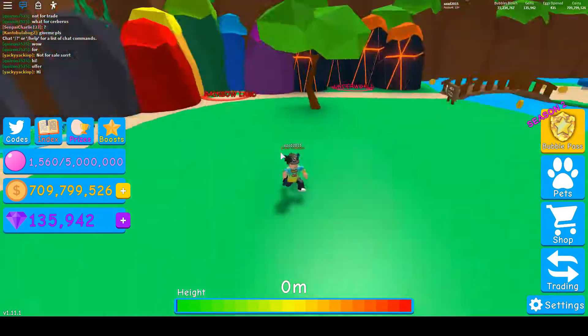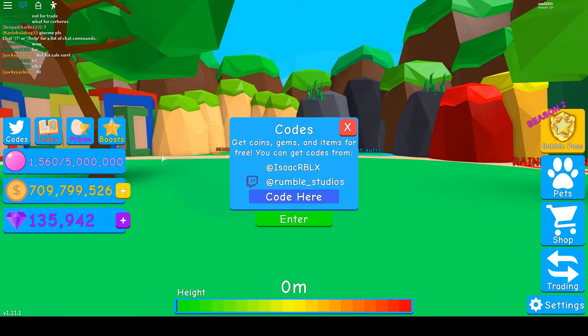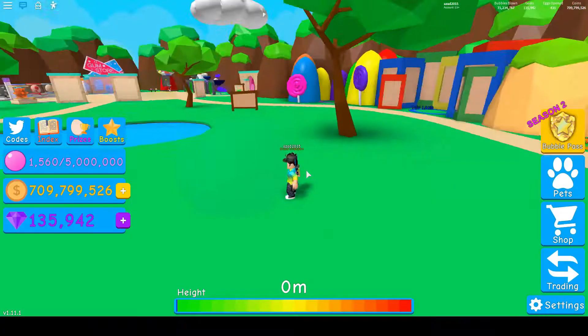I'm going to show you guys codes that will give you some free coins. You have to click on the codes icon and then type 'bubble pass' — I believe that's the code that will give you some free stuff. Successfully redeemed a 2x like boost. The second code is 'double assist pass' — let's redeem this and hope it gives us some good stuff.